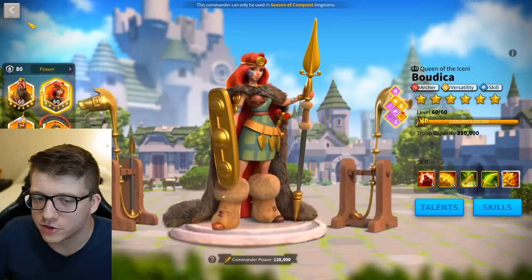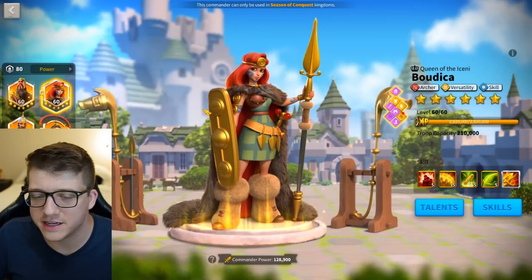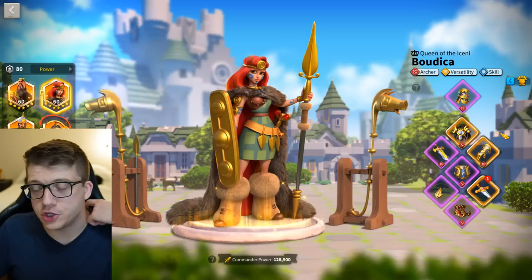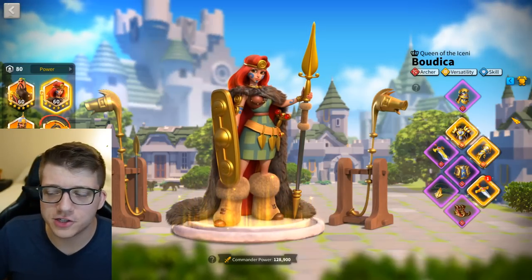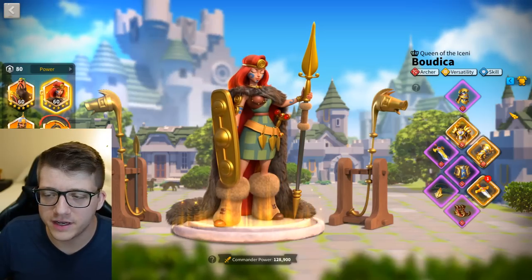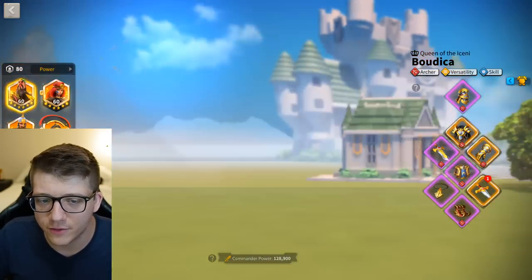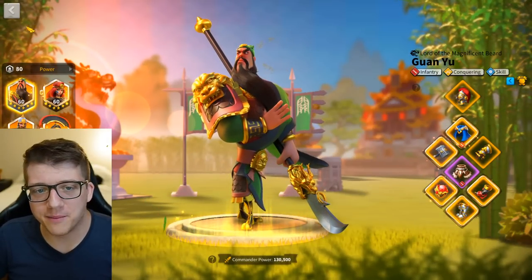Buddika is really there to maximize damage output. You could argue I should have a Horn on her, and I did last KvK, but she's basically first to die every time — we all know it. So the Horn would just run back to my city, and since I only have one horn, I figured I'd put it on Guan instead. Anyway, that's it — I've shared all five armies for the upcoming KvK.